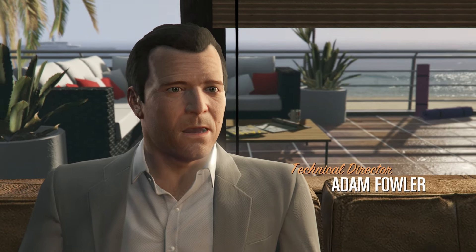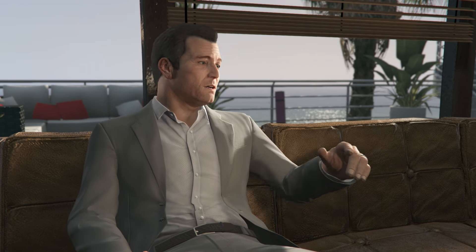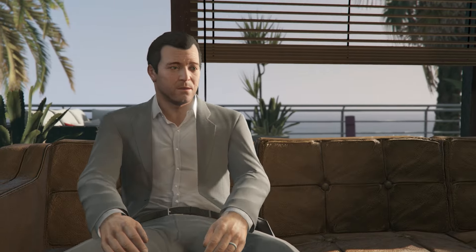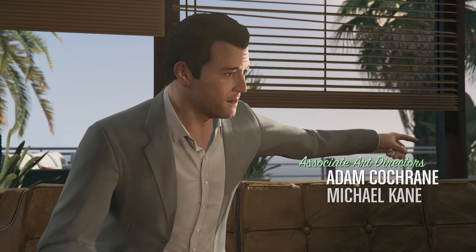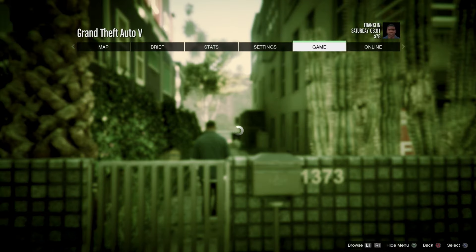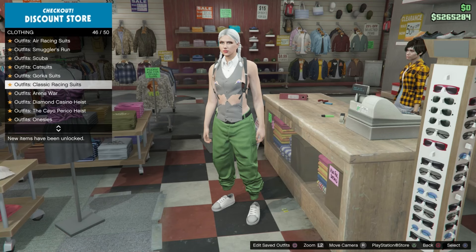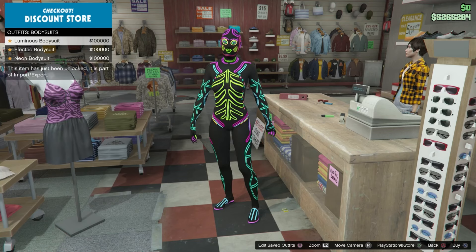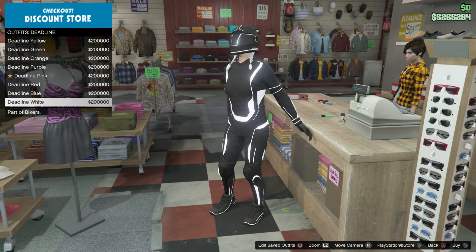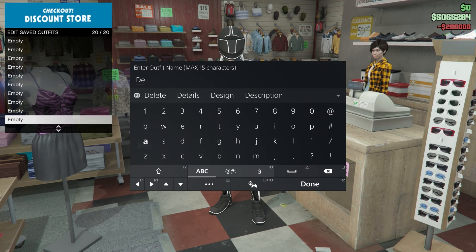You'll also need to bookmark It's a G Thing — I'll leave a link in the description below. You can also use a versus mission. Once you've loaded into story mode, start up an online session, invite only. Go to the clothing store and save the outfit you wanted to keep. Then go to deadline and select the white deadline. Save this outfit into any empty slot, preferably one of the slots at the end.